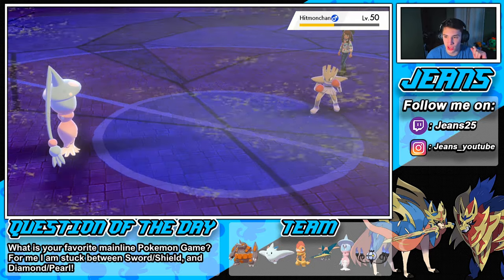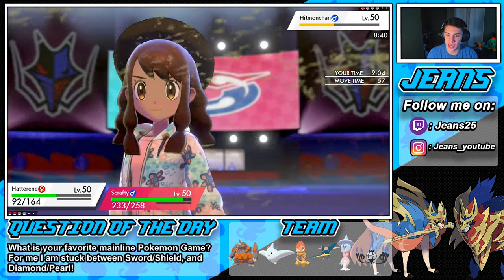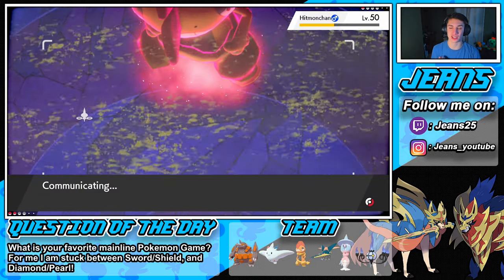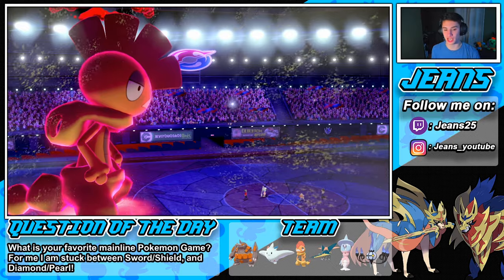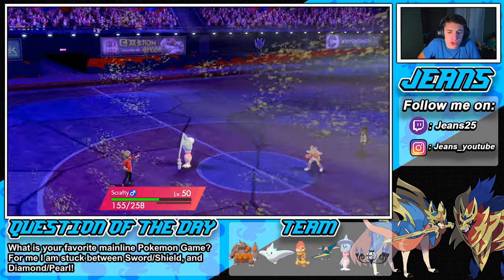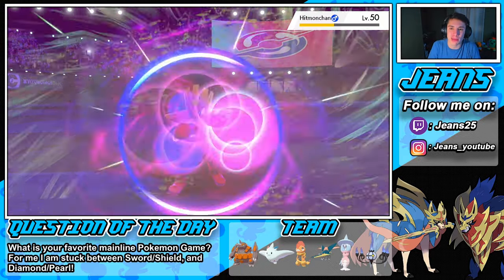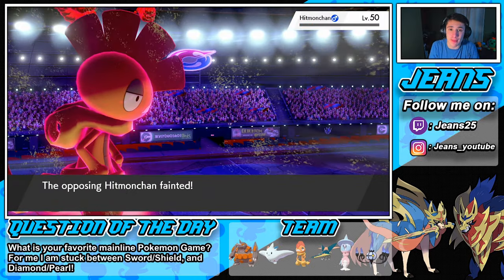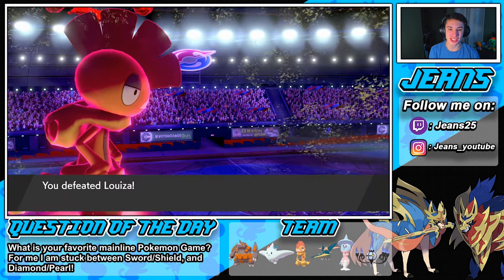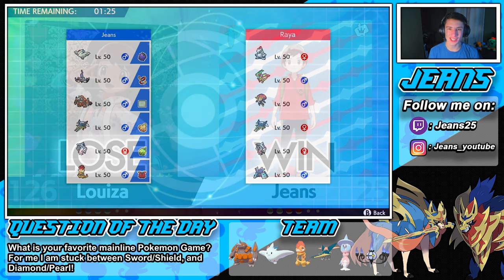He's not going to run. We go straight for Psychic and Max Knuckle on Darmanitan — Max Knuckle takes him out and the Psychic finishes the game. And that's how you start off double battles — one zero! This was actually my first ever doubles battles in Sword and Shield. GG baby, let's hop into battle number two.